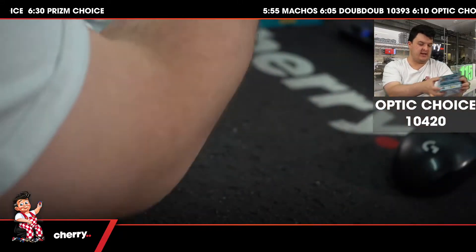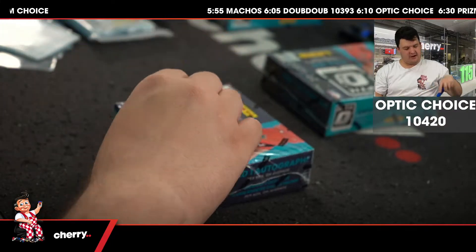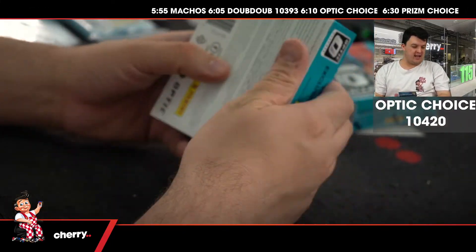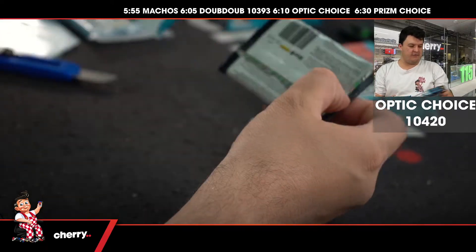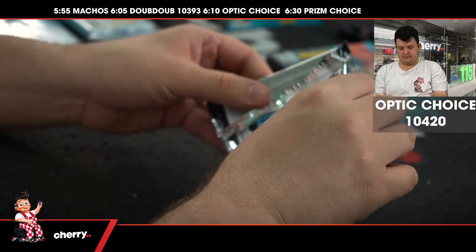For box break 10420, let's go — good luck to all. If there is a Pistons card it will be a random giveaway; if not, no need. We get a nice nebula. Hey, Cunningham — I'm forced to random. Here we go, 104 to 0, let's do it.